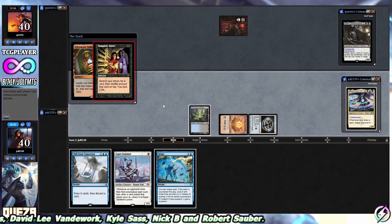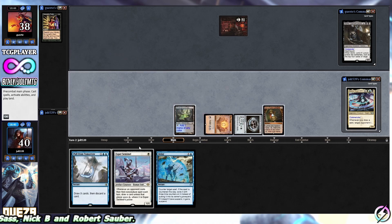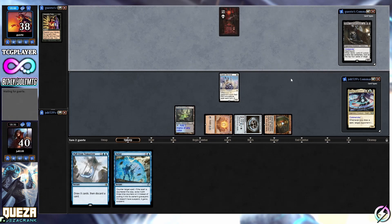Our opponent's going to go Vampire Tutor in response to that, so we'll see what they're going to grab - probably some fast mana. This is what we've got going on. Let's drop in Esper Sentinel for one white, and then anything else we will pass the turn over to our opponent.